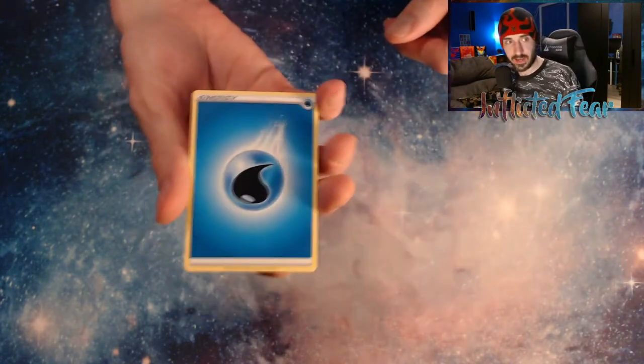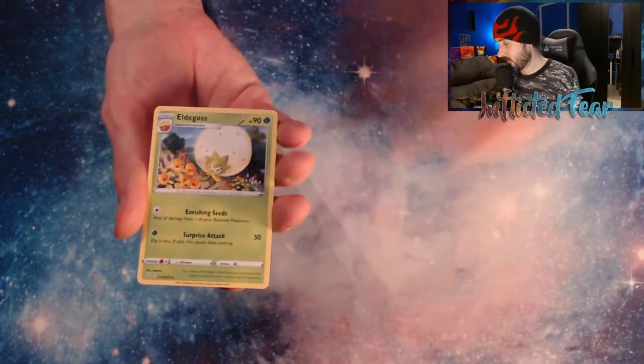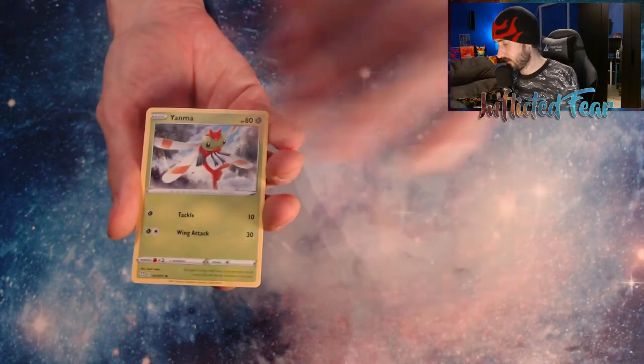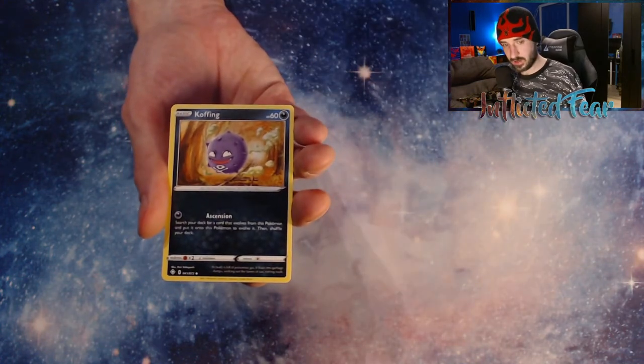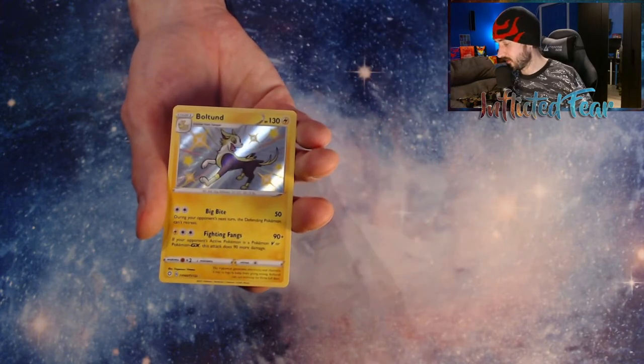And a Professor's Research. We have Energy, Team Yell Towel, Metal Goss, Luxio, Forcy, and a Yanma. And a Morpiko, Gossifleur, and a Koffing. Oh nice! The Boltund Baby Shiny! I haven't gotten that one yet.